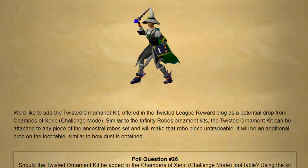It'll be an additional drop on the loot table similar to how dust is obtained. One consideration with ornament kits is the fact that it does make the item untradeable, which means it's kept on death in most circumstances if you're not in the wilderness. At one point is everything going to be untradeable and none of it drops? Definitely a consideration for me.